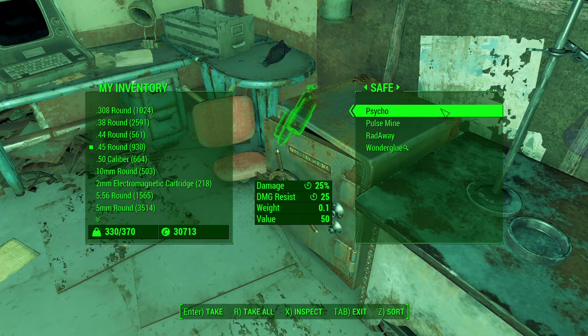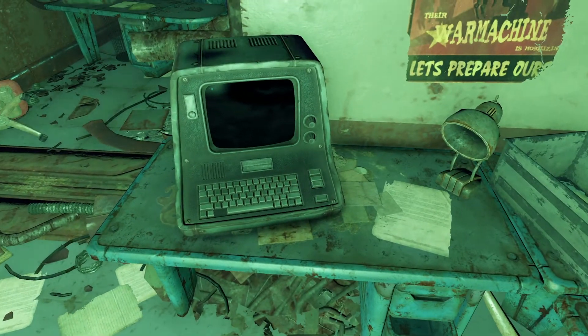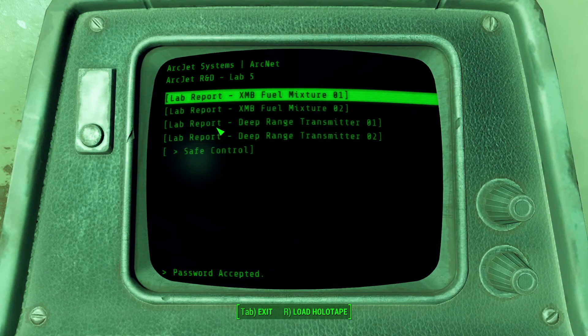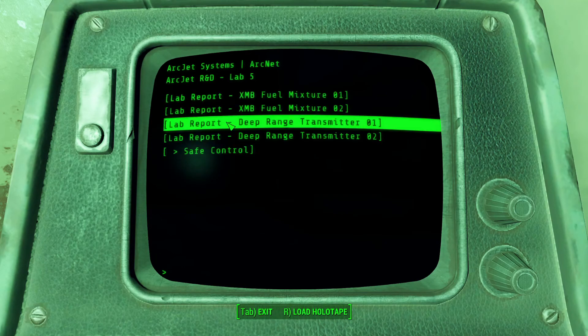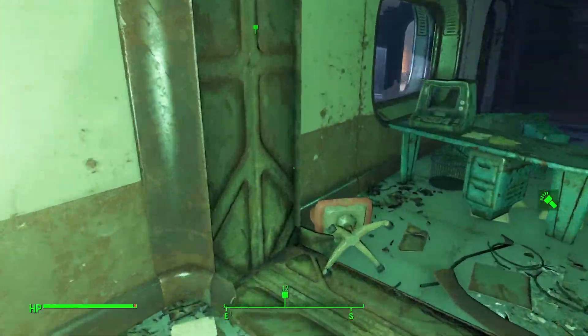Yeah I'll take this, I'll take all of it. Lab terminal - what we got in here? First try! Just search through the reports and see if anything comes up. Okay, just for the safe which I already got. Take that.